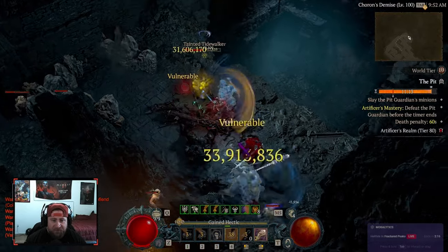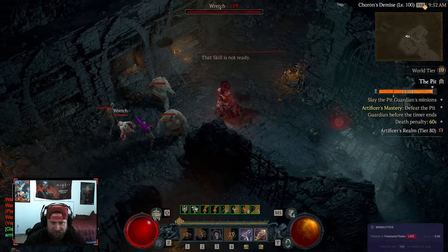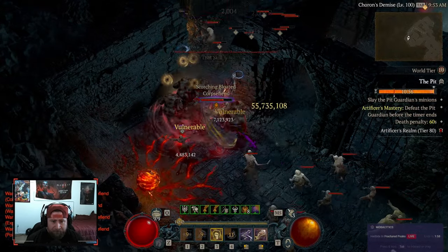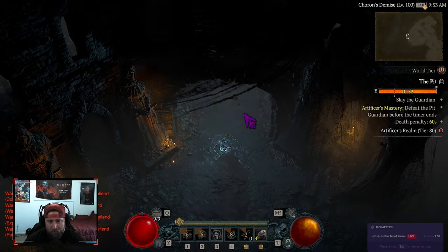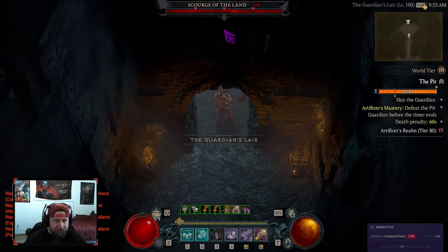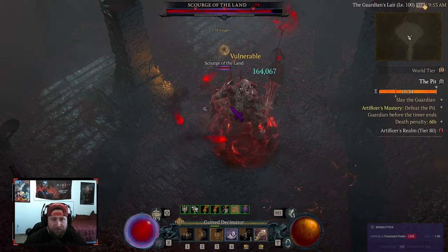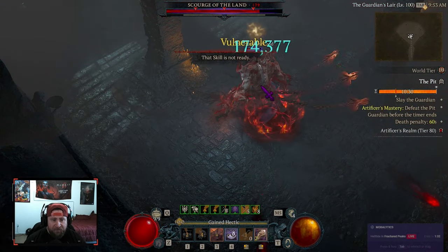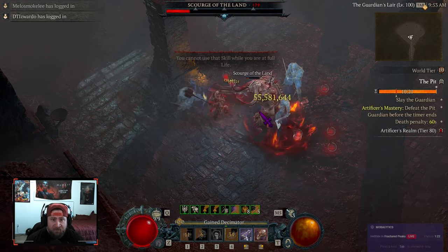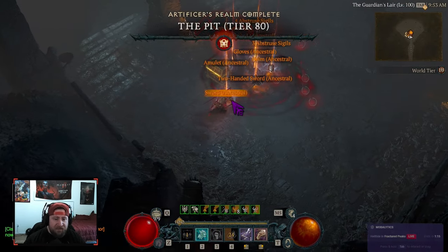Yank them all in, summon the ancients to get that increased damage and attack speed on big mob packs — it's a great time to bring in the ancients. The ancients do have a decent cooldown, but the attack speed buff is so good. For the boss, it's the same strategy: come in, pop a shout, steel grasp, bash bash bash, and save call of the ancients for when you stun or stagger them — then you just dominate and can see how crazy the damage is.